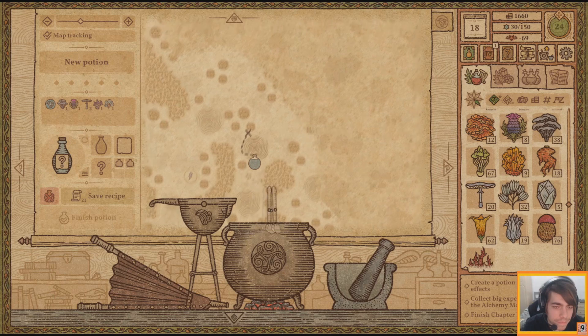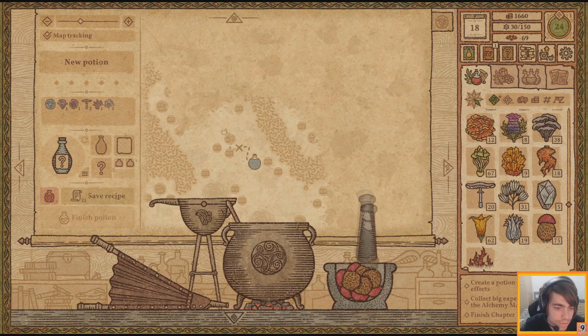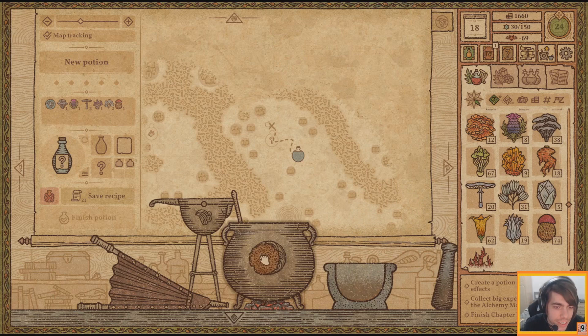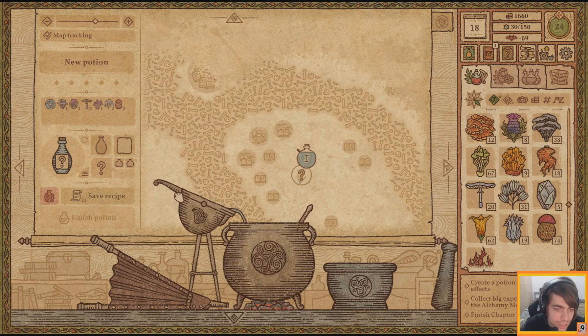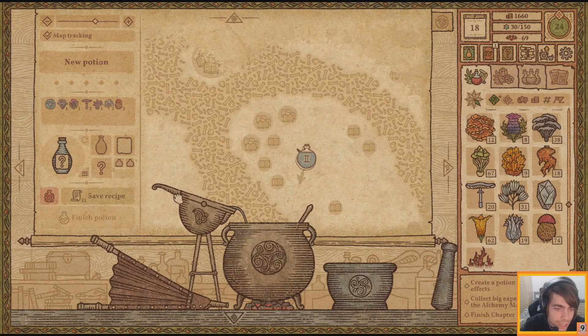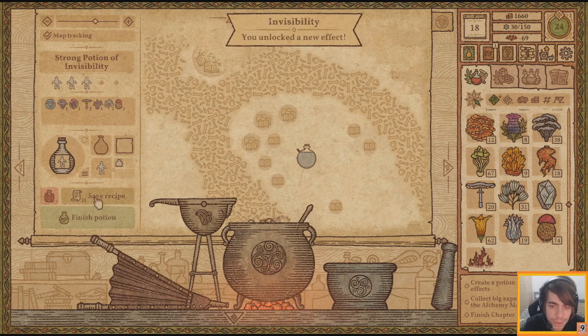It's fine, we'll use windblooms - we have plenty of those. Crunchy - yeah, I knew it. Who's the potion master around here? I have to go above, and with a little bit of water, we shall have the potion of invisibility.